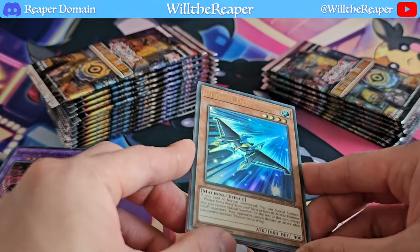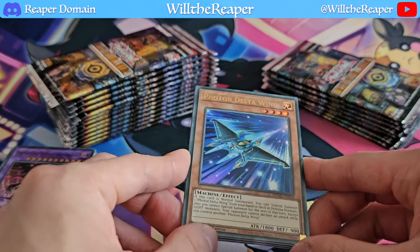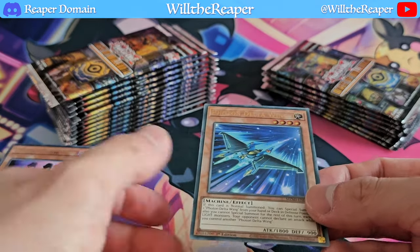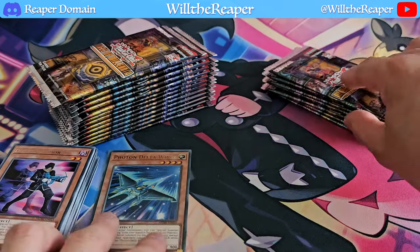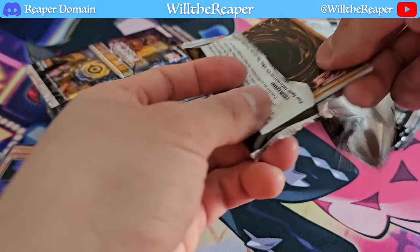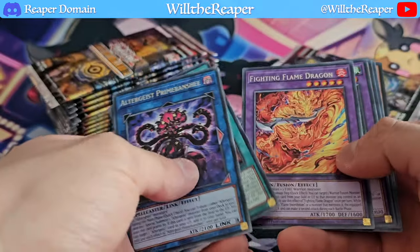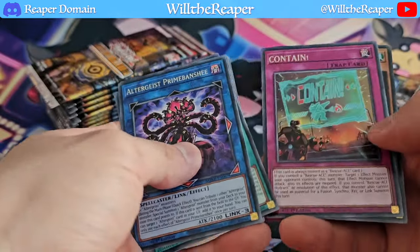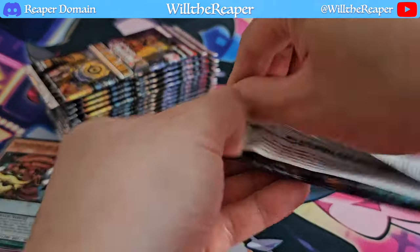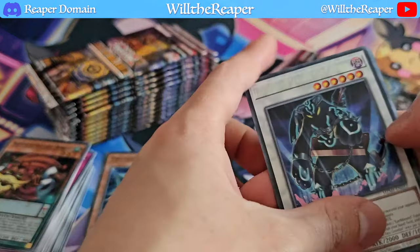Alright, so first Ultra we got Photon Delta Wing, which is okay — it's meant to be Photon support but it can be used for light decks as well. It's not the best tool but if you can pull multiples of these then you could actually get something going for light decks. We got our Bunbuku again, which is okay if you're playing any Pendulum support type of decks, but otherwise not too special.